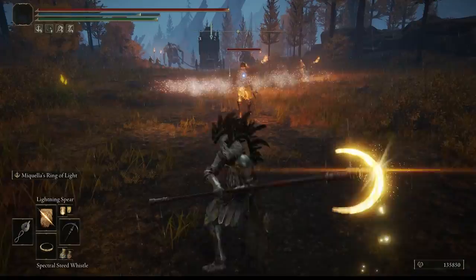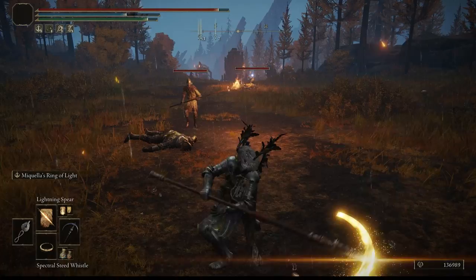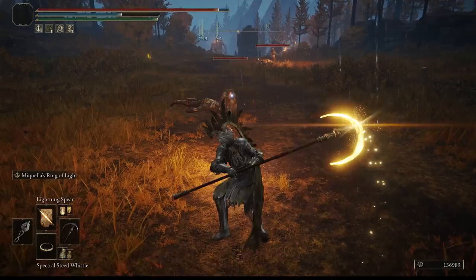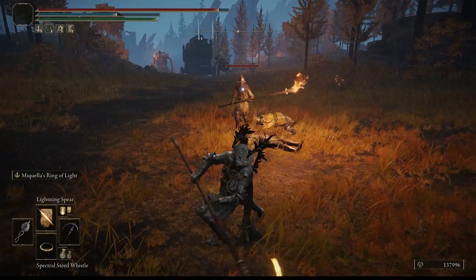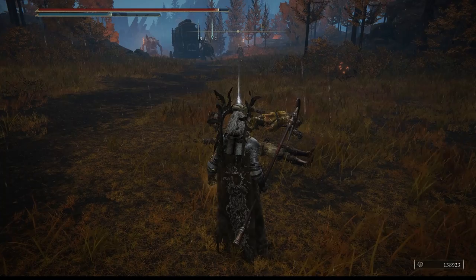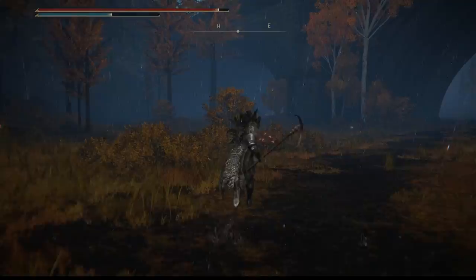Look at this — if you combine the Halo Scythe with a bow you could be very deadly. Boom! That's what makes this weapon amazing. It's one of the weapons you need to get if you're under-leveled, as it can save you a lot in fights — especially given the damage output when leveled up and the ability to fight from long distance.